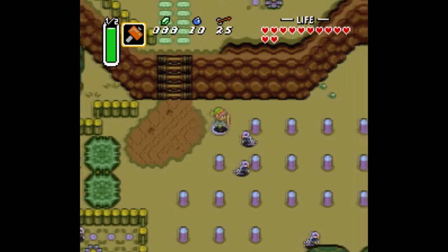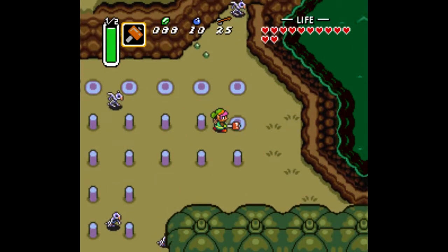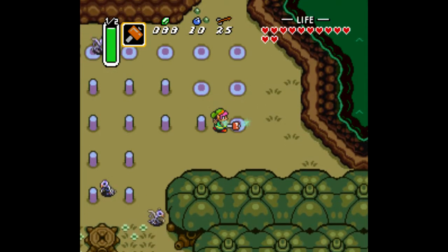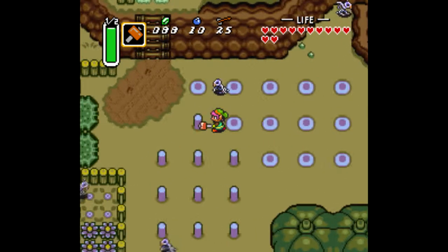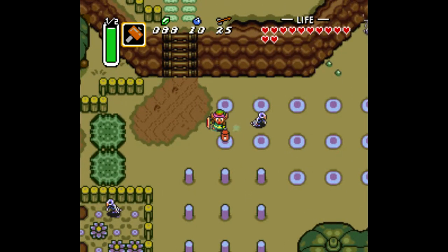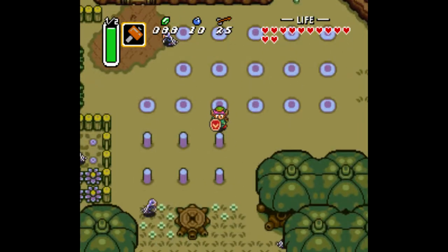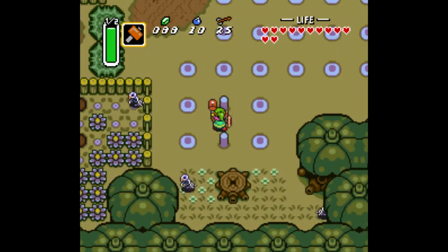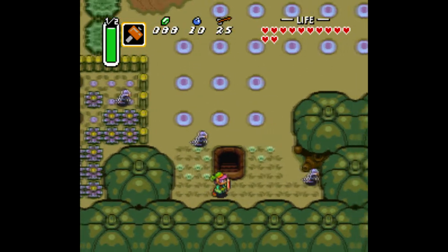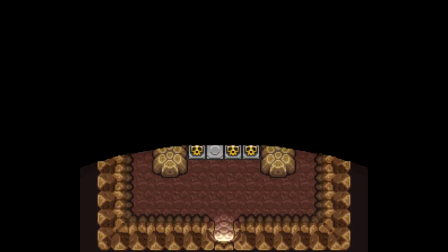We go back to the Dark World and basically take a bunch of time and pound all these stakes into the ground. I always thought these stakes looked really cool - purple is my favorite color and since these stakes are kind of a purplish, pinkish sort of color, I think it's awesome. When you do all that, this cave opens up and we get a heart piece, so that's cool.